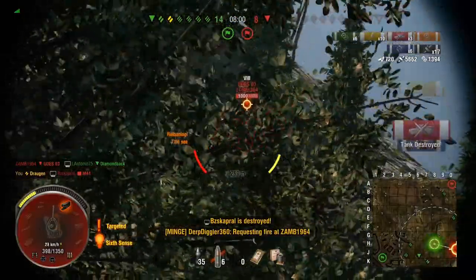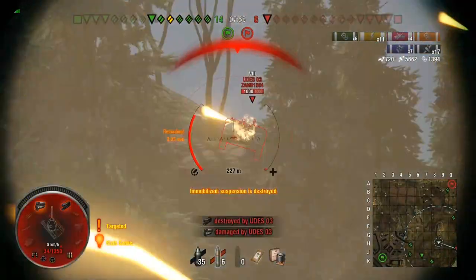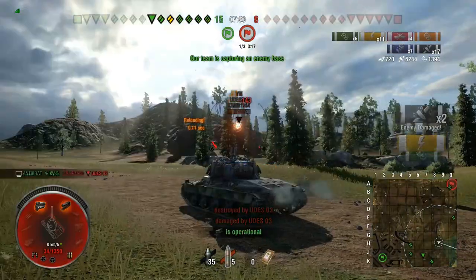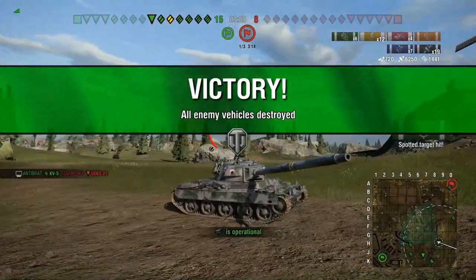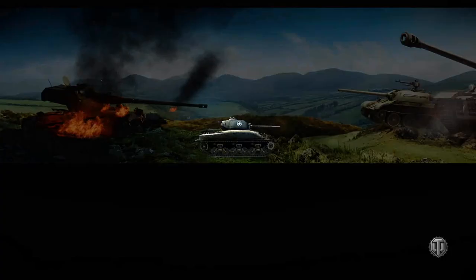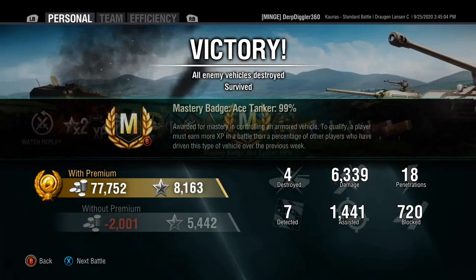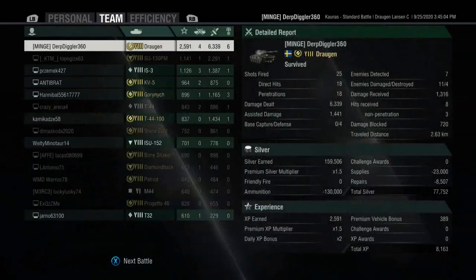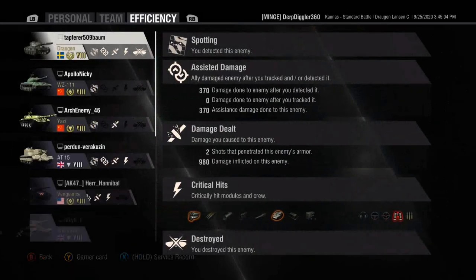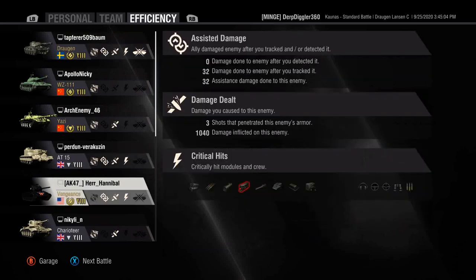I'm on 398 HP, the UDES has 390 — he could kill me at any point. So I just rush. Luckily he doesn't kill me — I set him on fire, but then he gets finished off by a teammate, and we finish that game there. The UDES could have quite easily killed me with a high roll, but he low-rolled luckily for me. We finish that game with a high caliber, ace tanker, Confederate, and 6.3k damage. Nearly 2.6k base XP. Draugun HESH monster — it's a thing of beauty when it works.